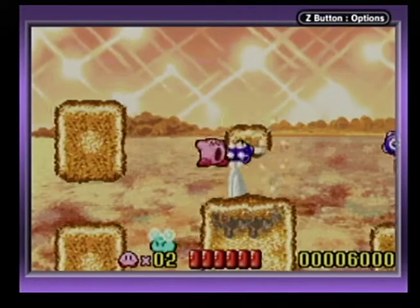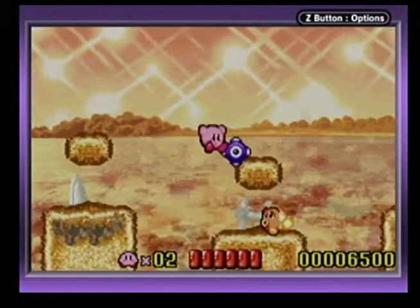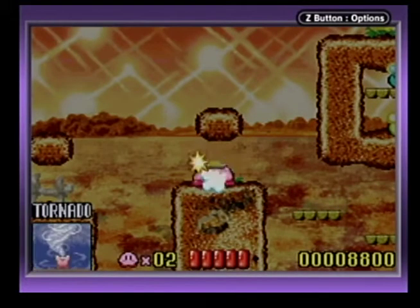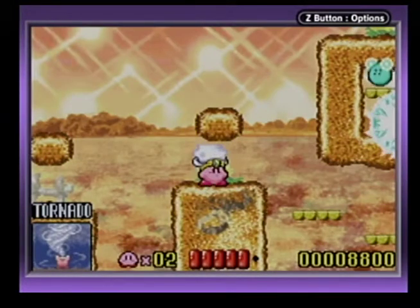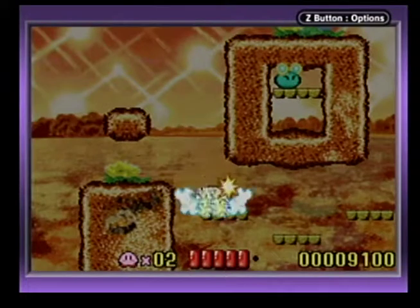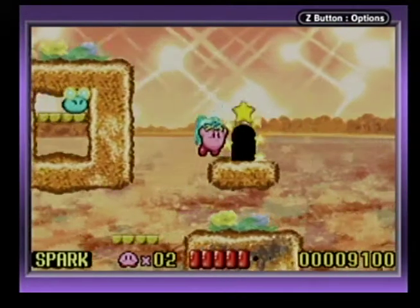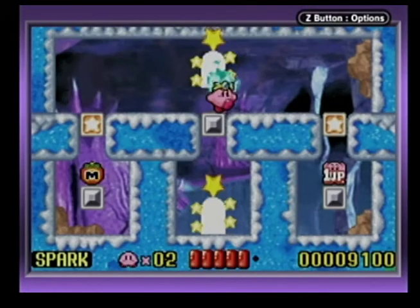I needed the burning ability — too bad I don't have it. Oh, now you can get it. I wanted Sparky. I guess I don't get Sparky after I get Tornado. There we go, that's what I'm talking about — Sparky ability!